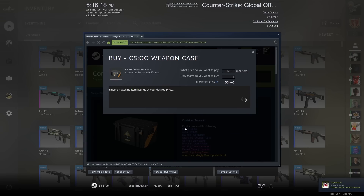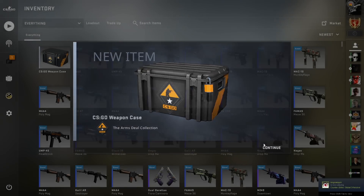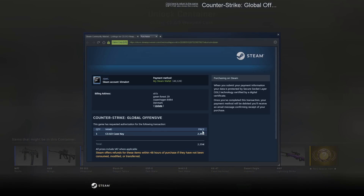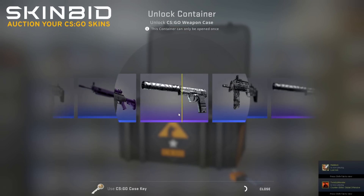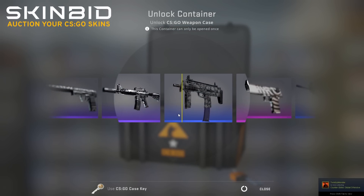You don't think twice, you place an order, you get it, click continue, buy a key — now you've spent 67.35. You let it rip, you get an AUK Wings... wait for it... or you get this one.